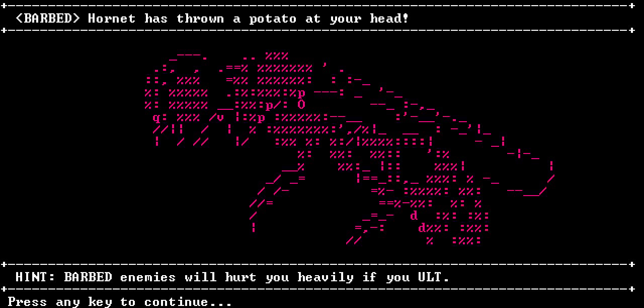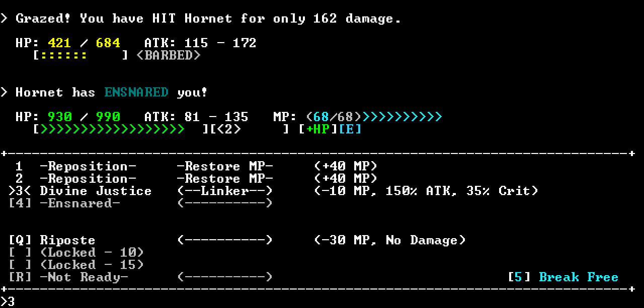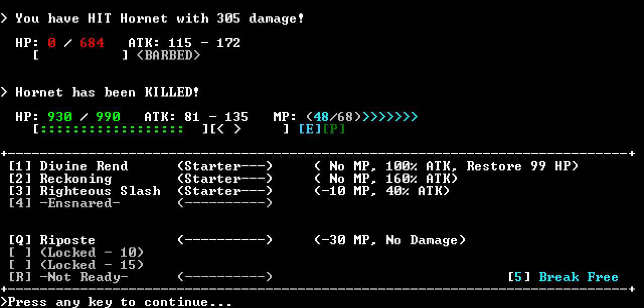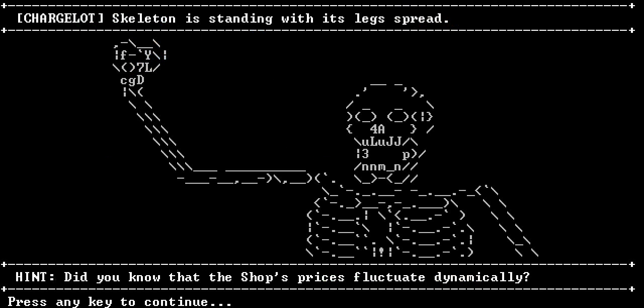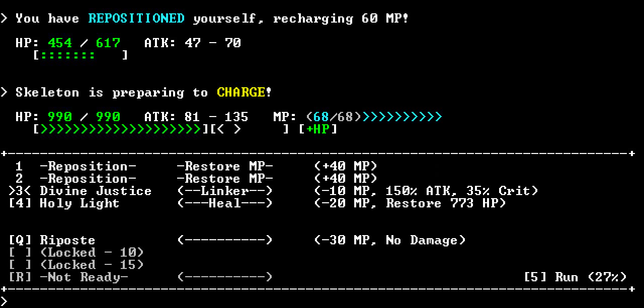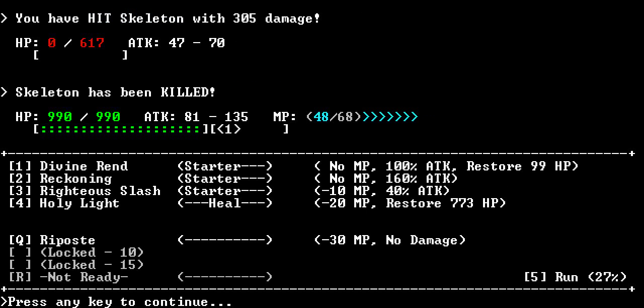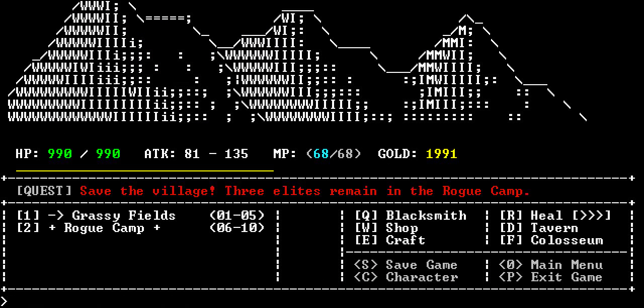Let's go back to the grassy fields. A hornet - a barbed one. So barbed enemies I cannot use my ultimate on. But that's okay, I seem to be strong enough. I hate these - skeletons are terrible, especially because they charge you a lot, which severely limits your options when you fight. I'm not making a lot of money there. Let's just go to the rogue camp.